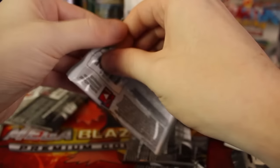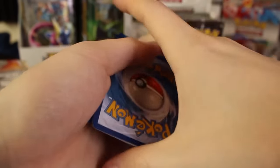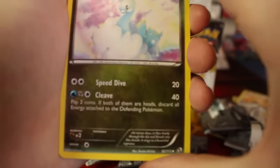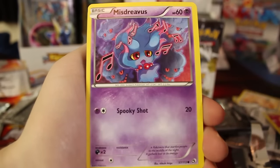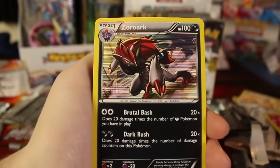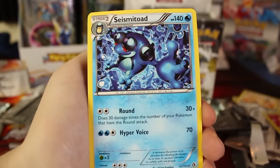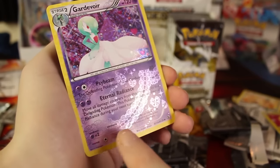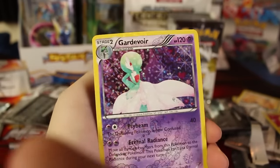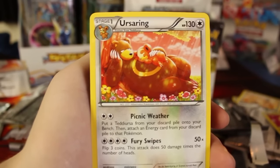Last pack right here — will we get any of those three Radiant Collections we've been tracking? We've still got 18 packs to go in the next two parts, so there's always more chances. The last pack of the day: we've got Altaria, Crushing Hammer, Sewaddle, Snivy, Misdreavus. Oh, we've got a Swablu, and right behind that is a Zoroark Holographic — we've got so many holographics from this set. We've got a Seismitoad, and right behind that, we have a Gardevoir — a really cool pattern there. And the last card of the video is another Ursaring, so we've got two of those now.